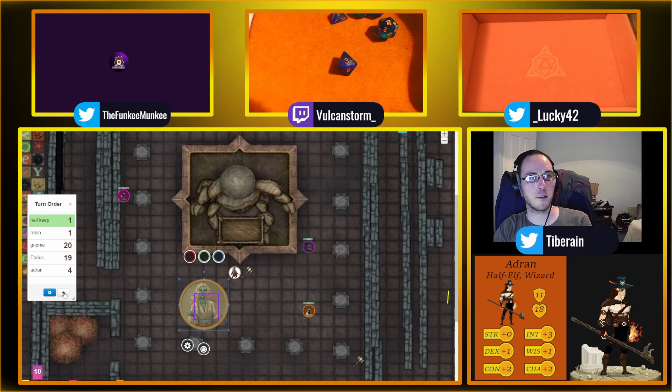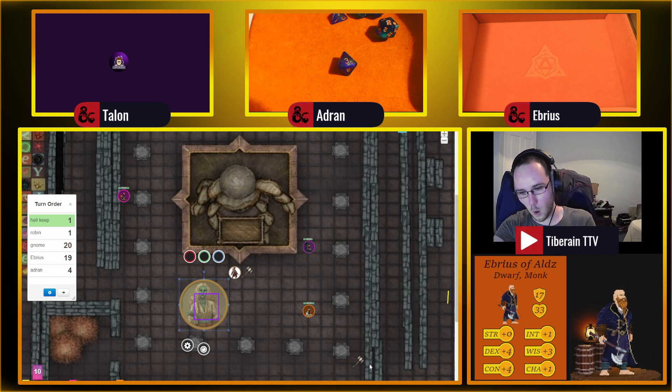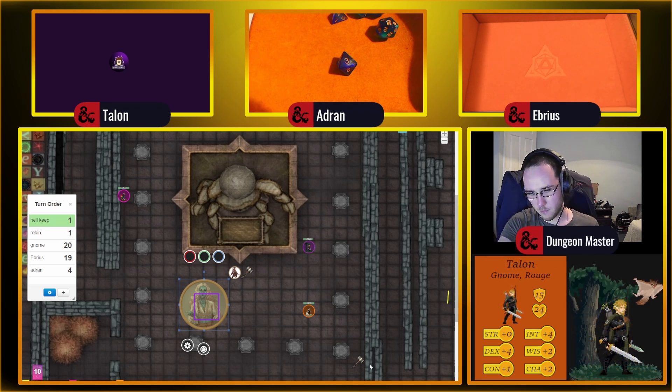Whose turn is it now? Hellkeep shouts in anger: 'No, you can't hurt her!' She's trying to kill us — she's said it three times and he's not listening. She then casts something called a shocking sphere — a sphere of electricity comes from one of her hands, crashing down on Hellkeep. He does a saving throw with disadvantage because he doesn't believe.